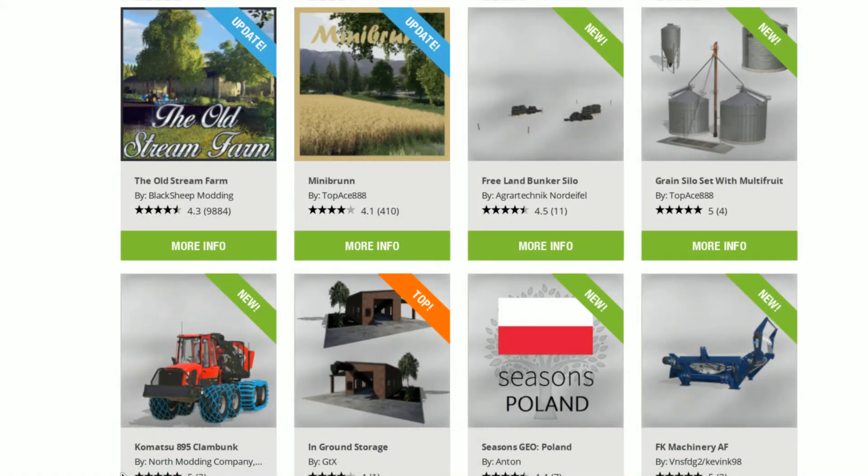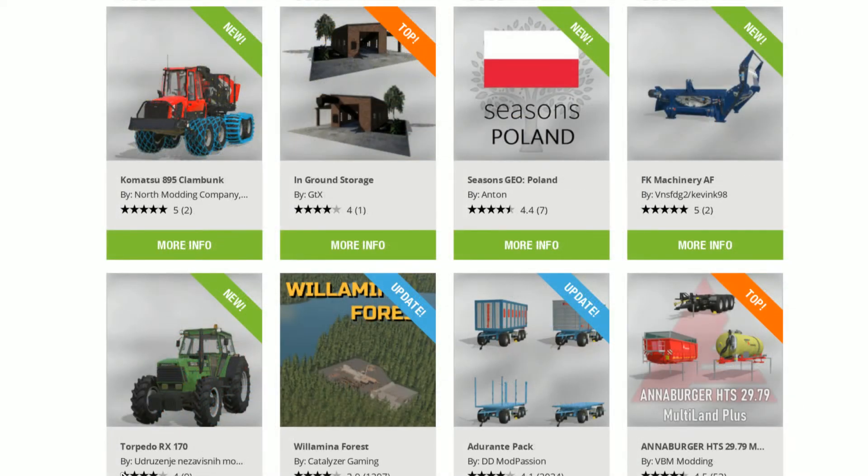Grain Silo Set with multi-fruit, the Komatsu 895, clan bunk in-ground storage, Seasons Geo Poland, FK Machinery AF, the Torpedo RX 170, Wilhelmina Forest, and Adgerant Pack were updates.